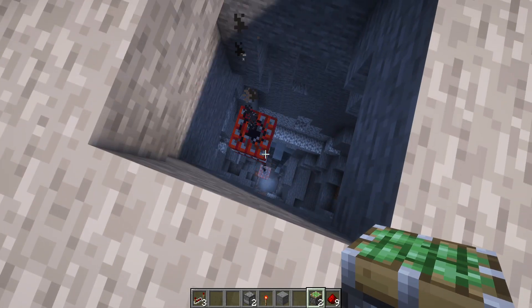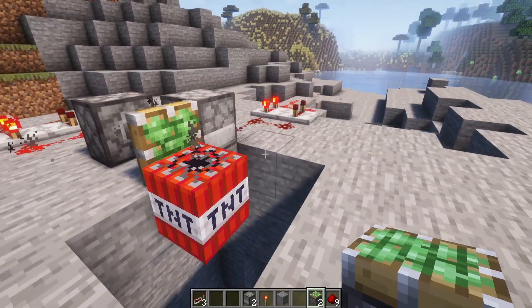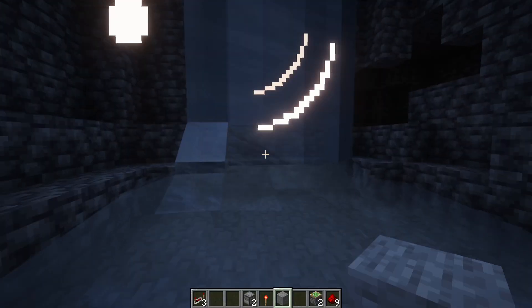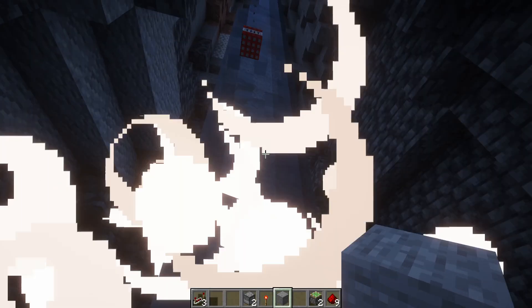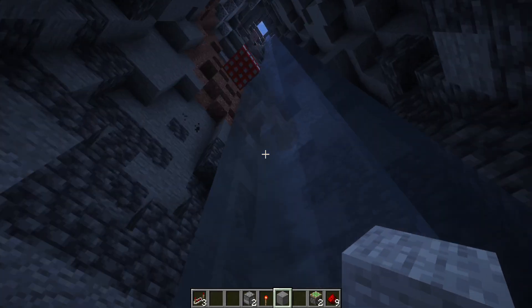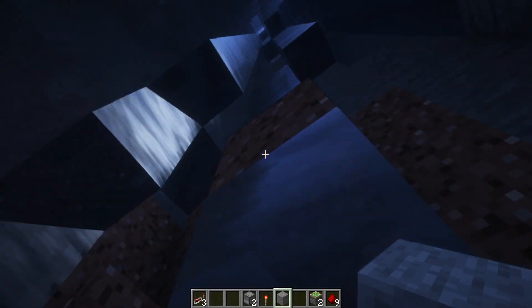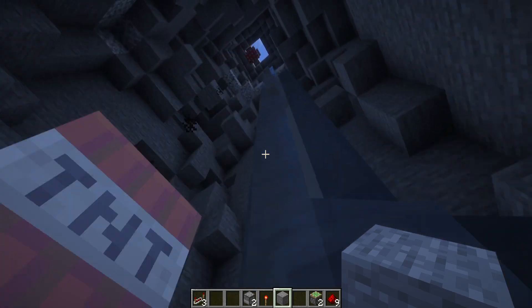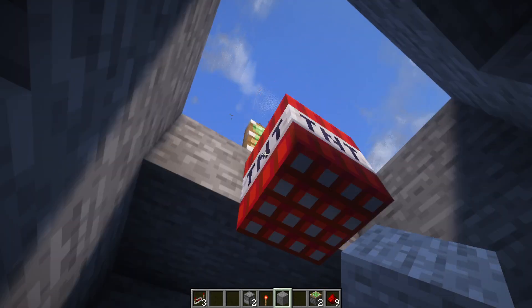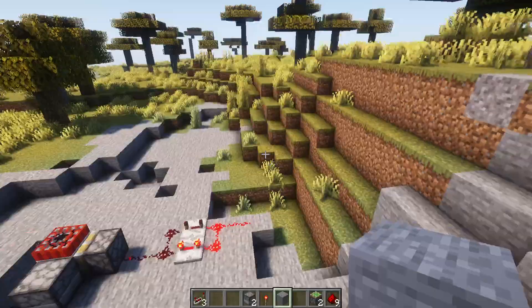This is actually a good way to go down — look at this, it goes down deep too. Make sure there's no water or deepslate in your way, because that won't work. But yeah, this is actually an efficient way to go mining down if you're too lazy.